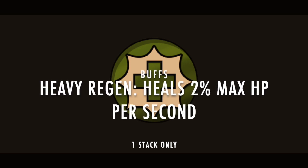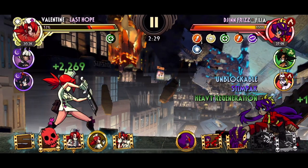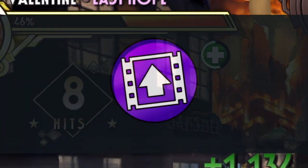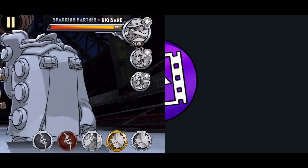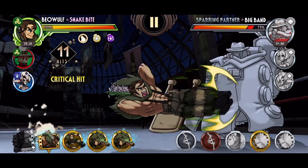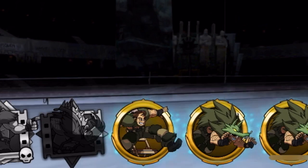Next up is Heavy Regen, represented by a green cross with a white aura around it. It heals at a rate of 2% of the fighter's max HP per second but cannot be stacked beyond the first one. Also important to note that Regen and Heavy Regen stack separately and do not cancel each other out. Next we have Haste, represented by a white arrow pointing upwards surrounded by a blockbuster symbol with a purple background. It increases meter gain by 100% and can only be stacked once. Thanks to Haste, my Beowulf was able to use a blockbuster after just one combo, compared to the slower meter gain without it.